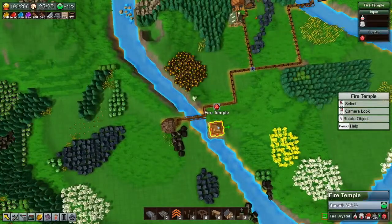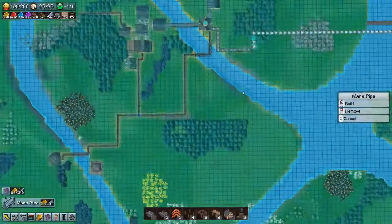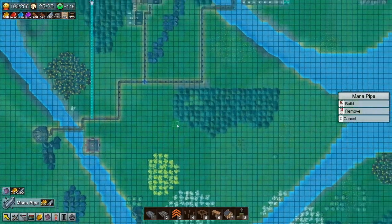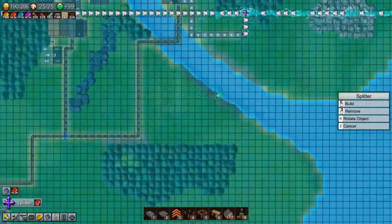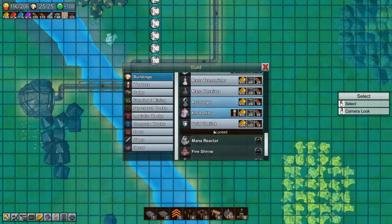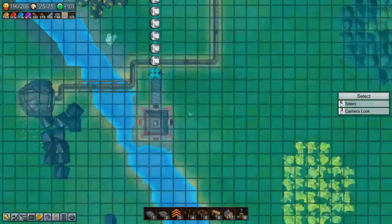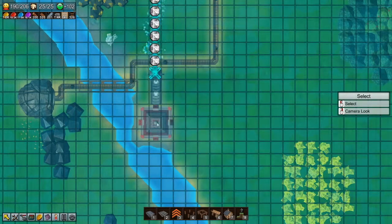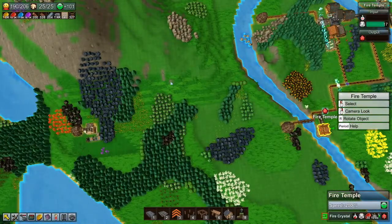If we come across to the fire temple, we need to feed in fire ether and mana crystals. Mana crystals should be a little easier if we come to mana pipes. I'll put a splitter on this to make sure some of them go down there. Down here we need a receiver, a mana receiver, and some belts.